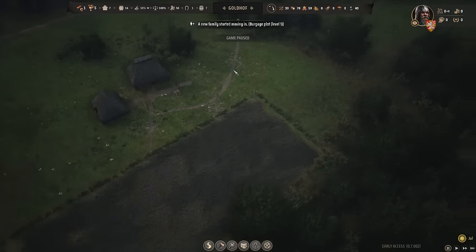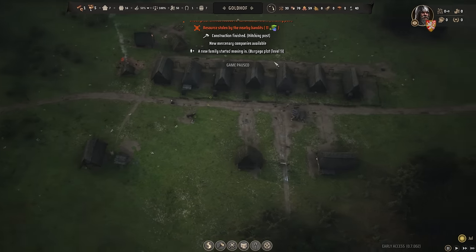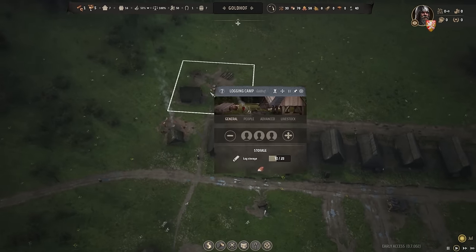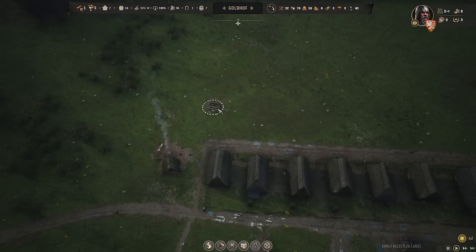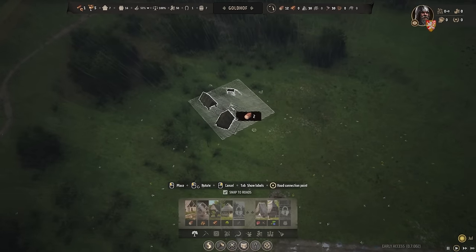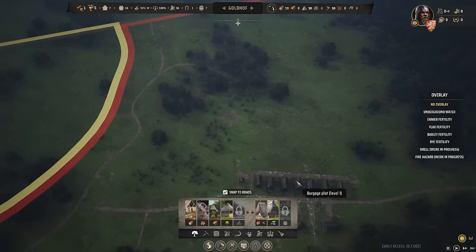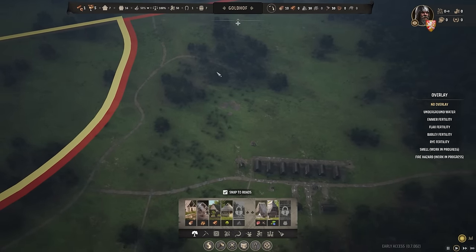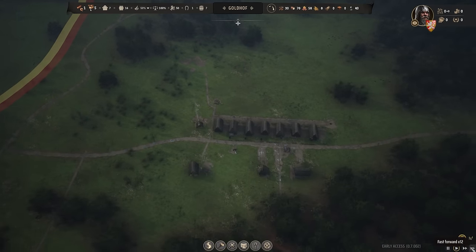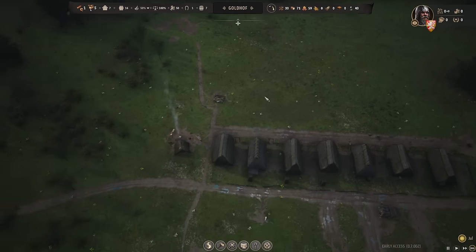A new family started moving in — that means we're going to have a whole other family to work for us. I'm actually going to go ahead and demolish the log camp and move it up closer to the trees we want to knock out, because we're going to expand the city this way. We need someone to pick up all that wood and then somebody to go build that new logging camp. That new family is going to be our woodcutters now.